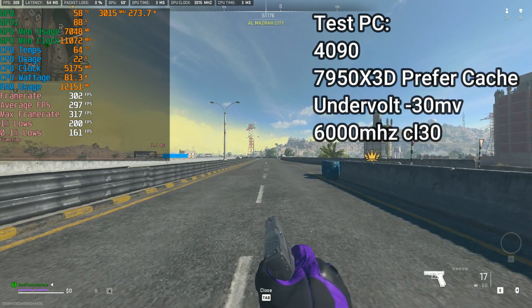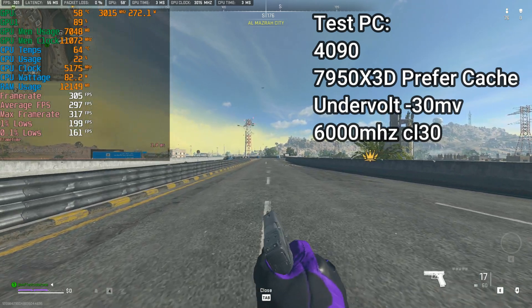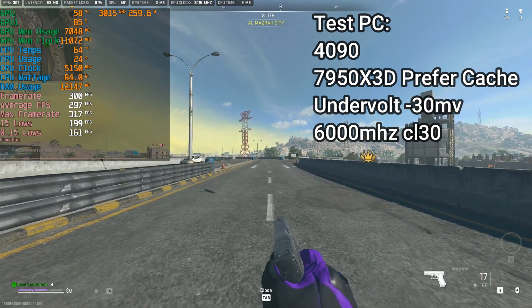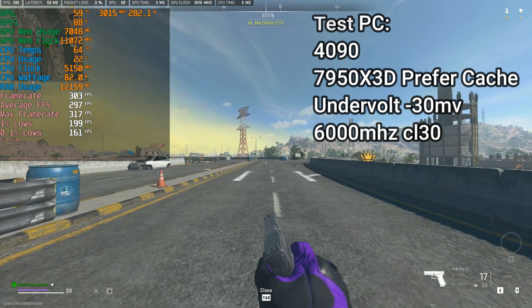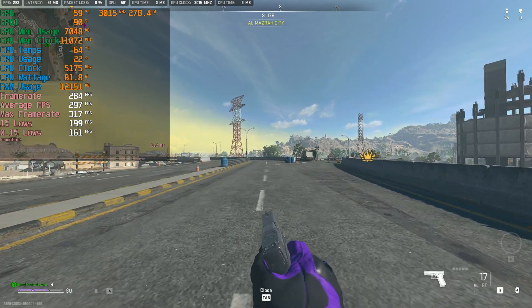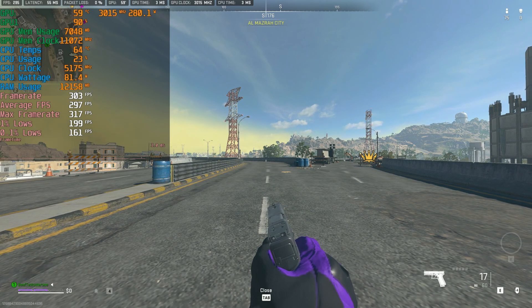I'm here to dismiss that belief. As you can see, I have been walking around here for about 2 minutes specifically to get an accurate 1% low representation and accurate frame rate of how my 4090, 7950X3D, and DDR5 6000MHz RAM perform. As you can see, it might have a 100 FPS difference between averages and 1% lows.